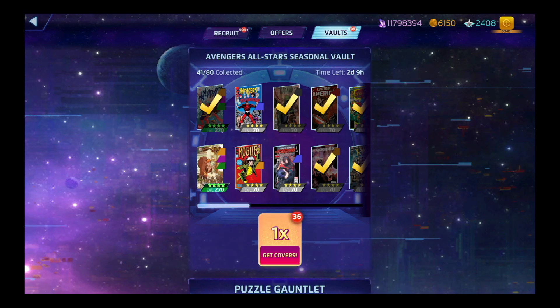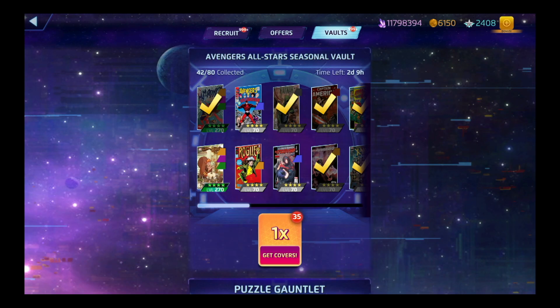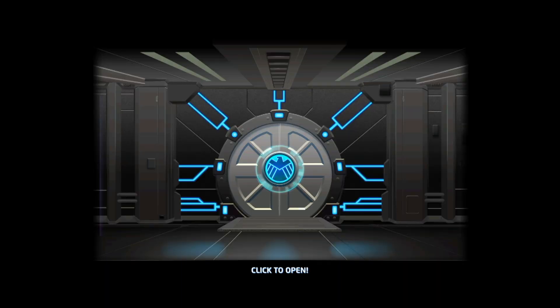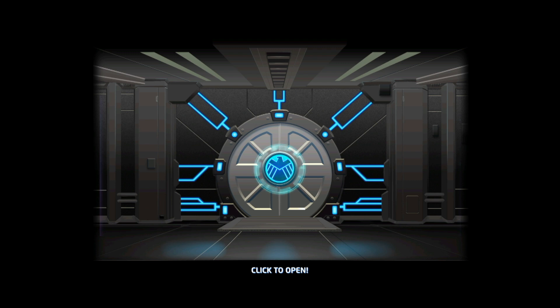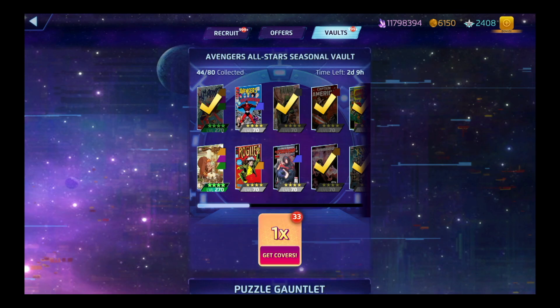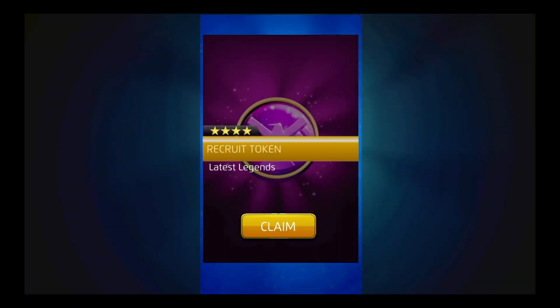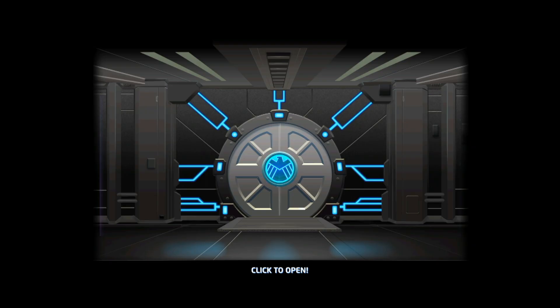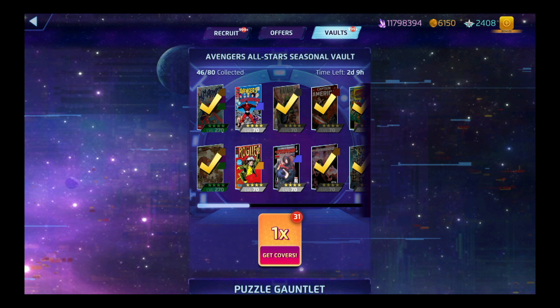Man points. Classic Legends. Got Karnak. Latest Legends. Let's go ahead and get the Latest Legends — another Latest Legends. Yes! Yes, I got the Squirrel Girl! Alright, so let's go ahead and get everything else. We got 31 to go.